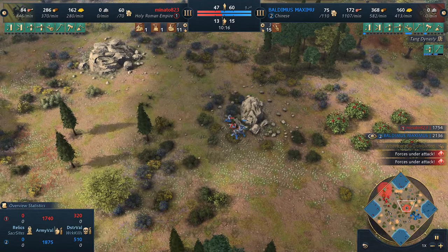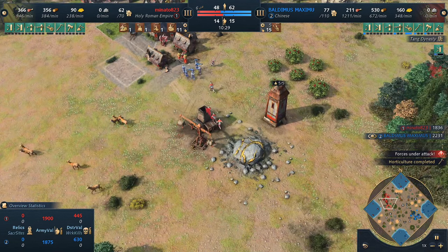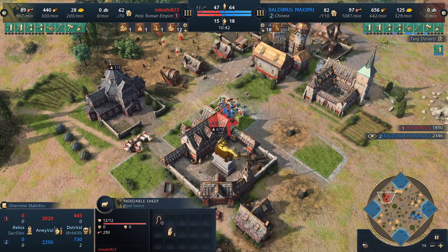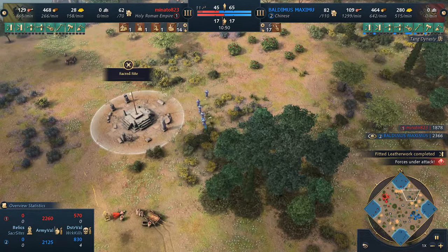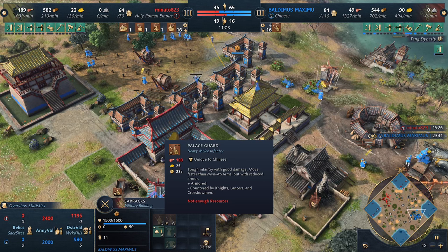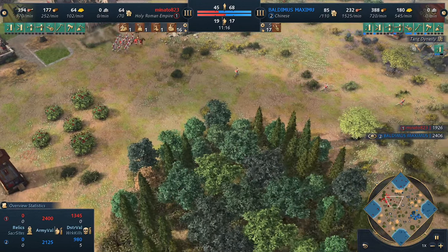Both players with roughly equal military numbers. Upgrades are going to be very important — without upgrades the men-at-arms are quite weak, they only have one range armor and will die fast in a straight fight. But palace guards are being sent everywhere because they're so cheap: only 100 food and 25 gold. You can just expand them all over the place.